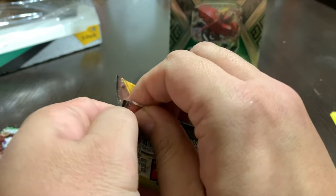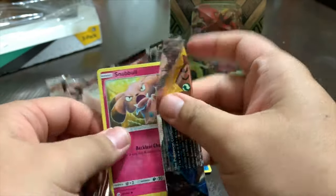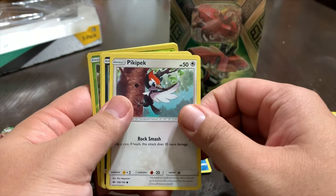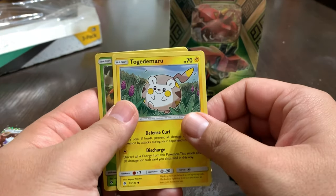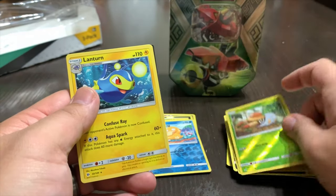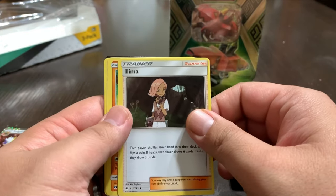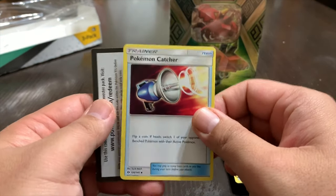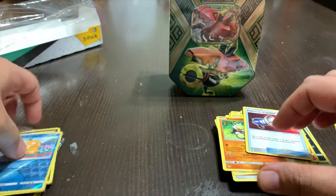Last pack for the second tin — Sun and Moon. We got Snubbull, Sandile, Pikipek, Carvanha, Togedemaru. We got a hologram of Grubbin, Lanturn, Energy card, another Trainer of Olivia — that's like our third one. We got Passimian and a Pokemon Catcher. That is ten two of three.